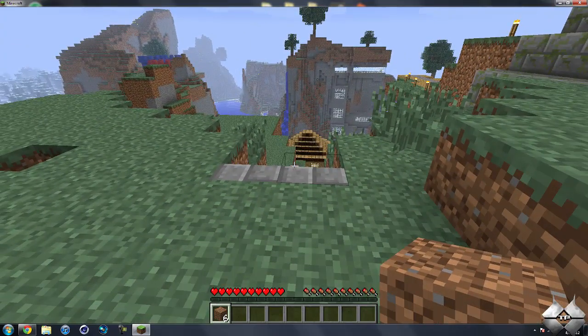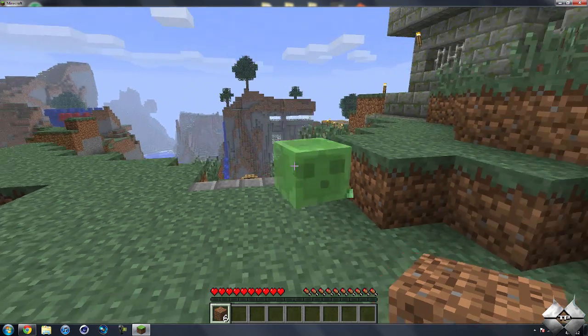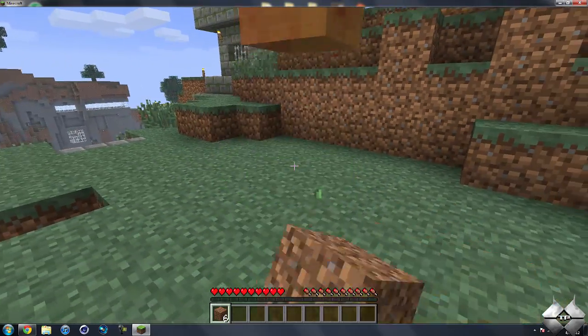Another thing you can do is spawn mobs. Say I want to spawn a slime — I can type spawn slime. There we go, we have a slime that just now spawned. He will start to attack me, so I should probably get away from him.